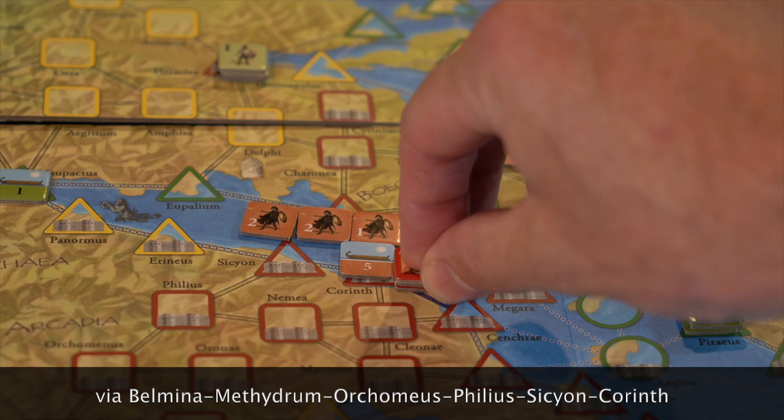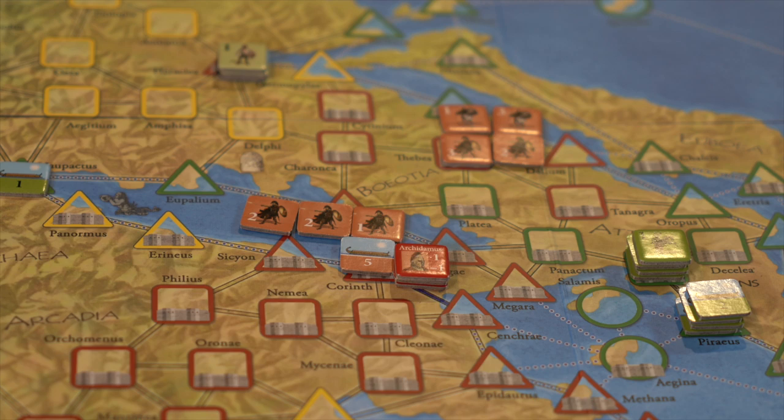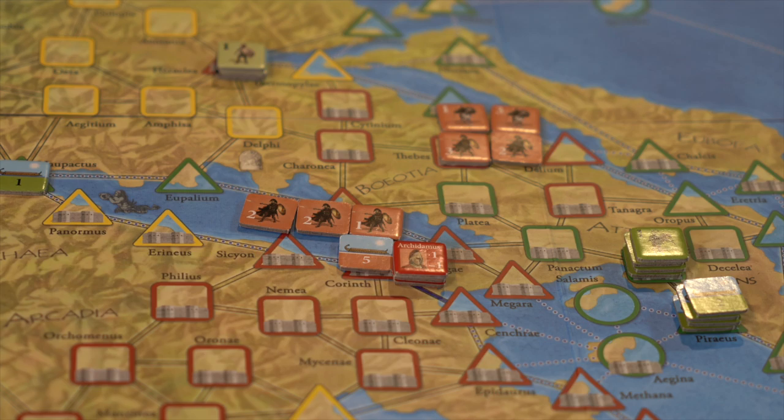As Archidemus has traveled up to Corinth, he needs to pick up more hoplites — he's still looking for cavalry as well. He's going to leave one behind to protect the city-state, but he's going to pick up four of them. Now he's outside of Sparta and this is going to cost money. You can see on the strategy matrix board he's got 3,000. Hoplites cost you 200 apiece, so he's going to have to spend 800 right here. You can start to see the treasury situation you're also managing as you play. You have to muster and build armies — they're expensive. Ships are even more expensive at 400 apiece. So Archidemus pays the price and picks up four hoplites.